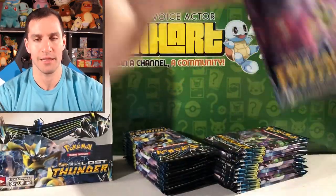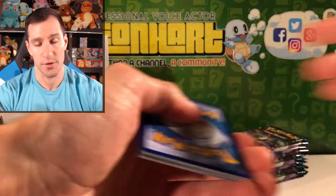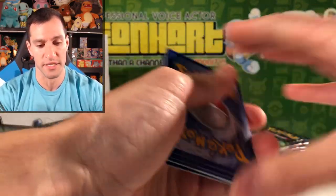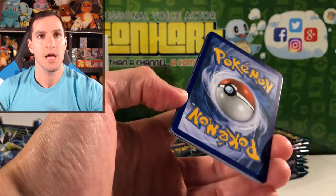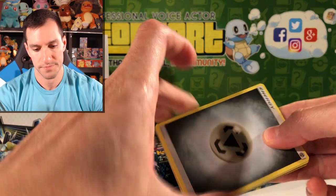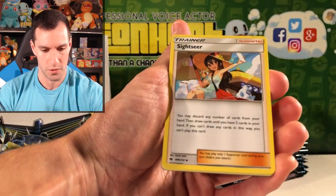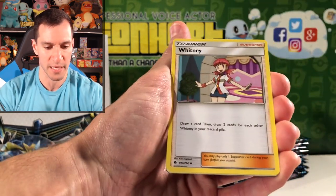Next pack — Lost Thunder. Definitely remember to let me know in the comments what you think of this set, if your wallet's going to hurt as much as mine. I'll go with Dark. Sightseer — now we only need the Looker card to make it the most creepy thing ever.